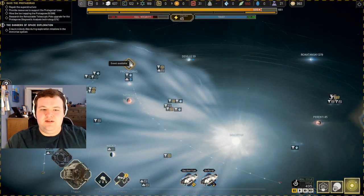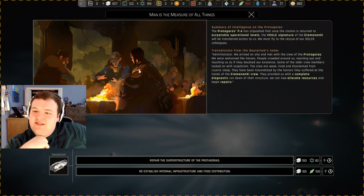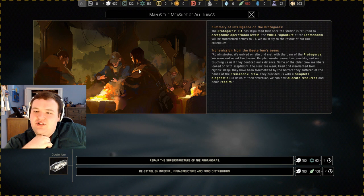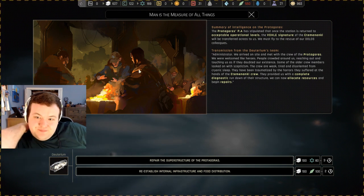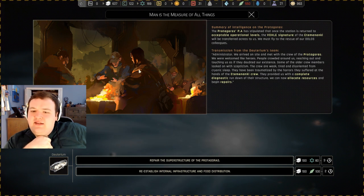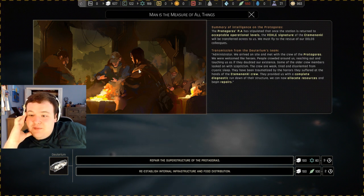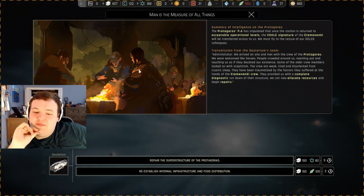What do we have to do out here? The Protagoras's PA has stipulated that once the station is returned to acceptable operational levels, the vault signature of the Ananki will be transferred to us. We must fly to the structure of our Dalos colleagues. The crew were welcomed as heroes — people crowded around, reaching out and touching us as if they doubted our existence. Some older crew members looked on with skepticism. The crew are weak, tired, and disoriented from cryo-sleep, traumatized by the horrors suffered at the hands of the Ananki crew. They provided us with a complete diagnostic rundown; we can now allocate resources and begin repairs.